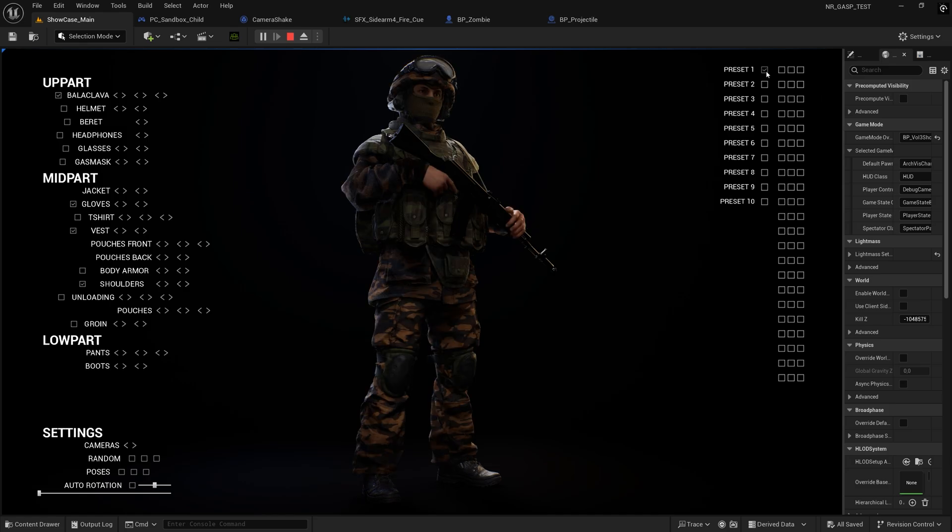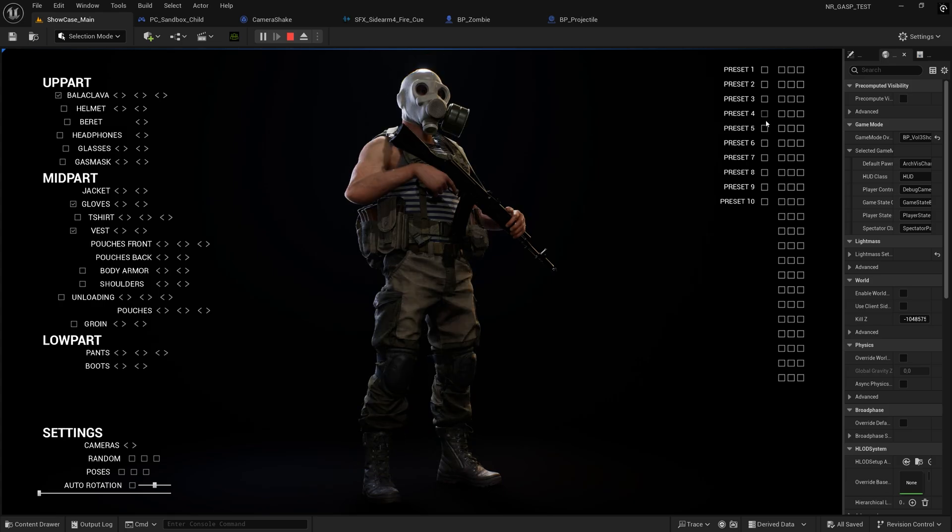The customization menu is perfect not just to show off what's inside the pack, but also because it's a menu you can actually use in your game, like to set up your soldier before going into battle. In the top right corner of the menu you've got presets ready to go — full body examples so you can see complete versions right away.